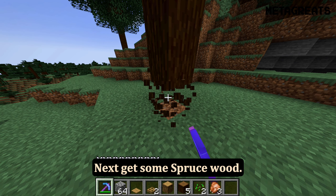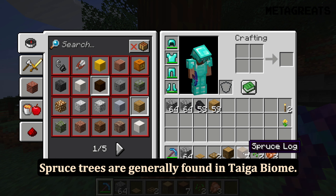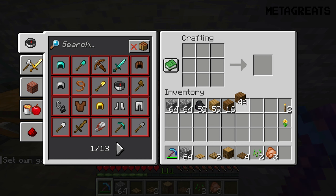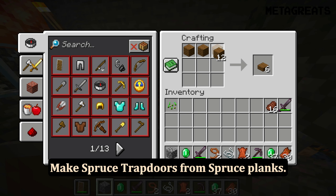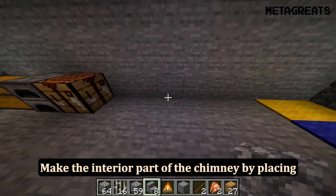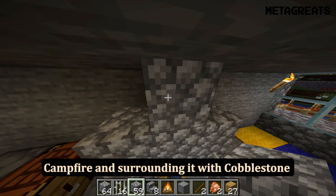Next, get some spruce wood — spruce trees are generally found in the taiga biome. Make planks from spruce wood, then make spruce trapdoors from spruce planks. Make the interior part of the chimney by placing a campfire and surrounding it with cobblestone blocks and stairs.